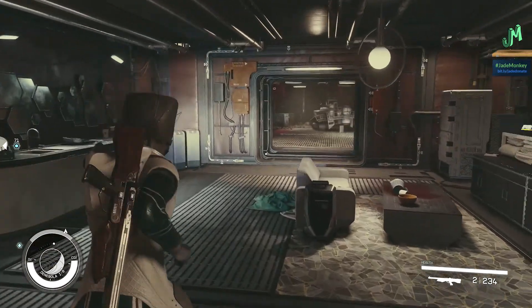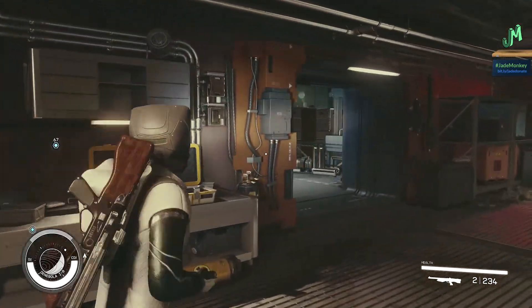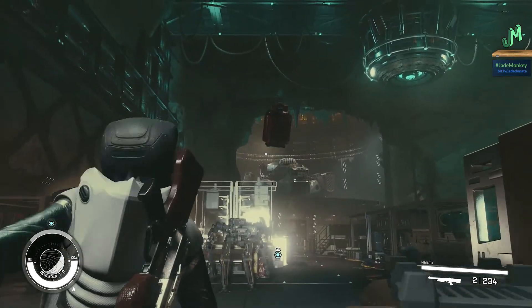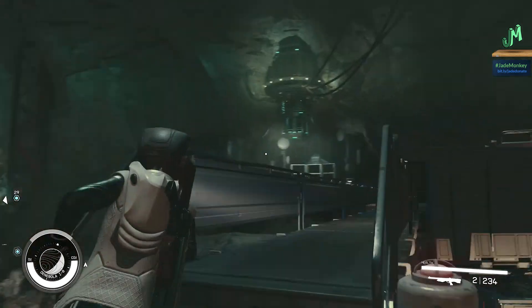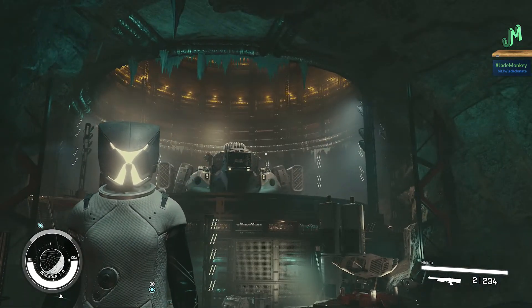Hey, welcome back everybody. Today we're going to talk about how to get your first legendary set. It's actually a really good set in Starfield, and I'd say one of the best starter ships — you could even call this a legendary starter ship. It's called the Razor Leaf, or the Mantis. It's such a good ship and it's so early game.